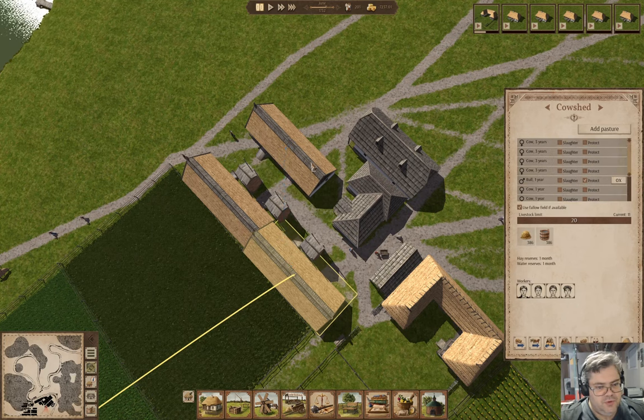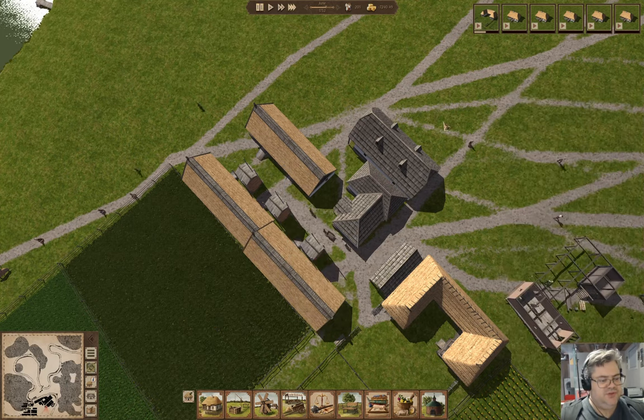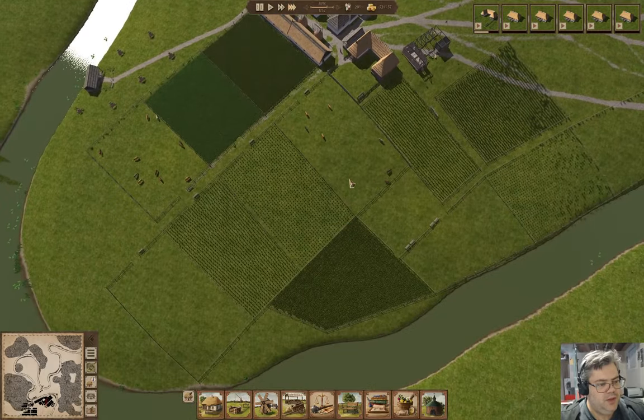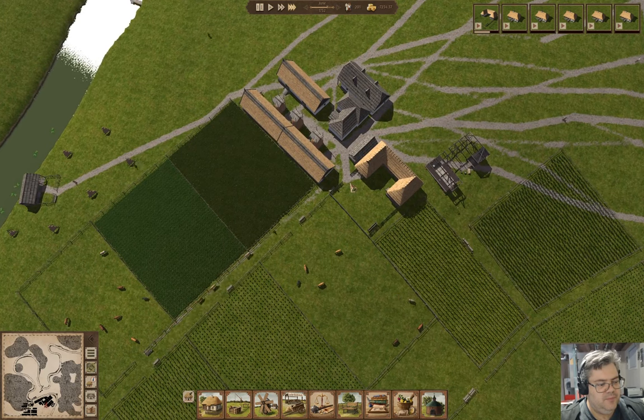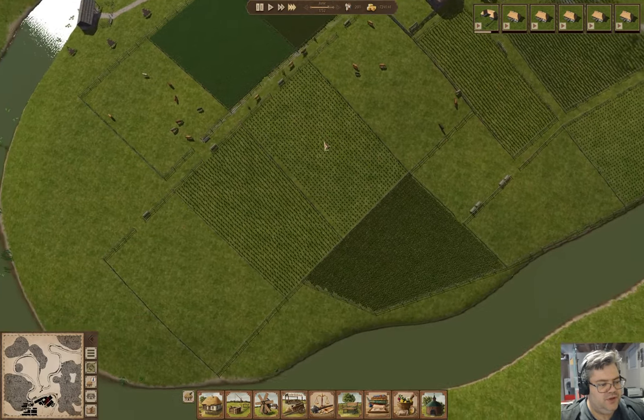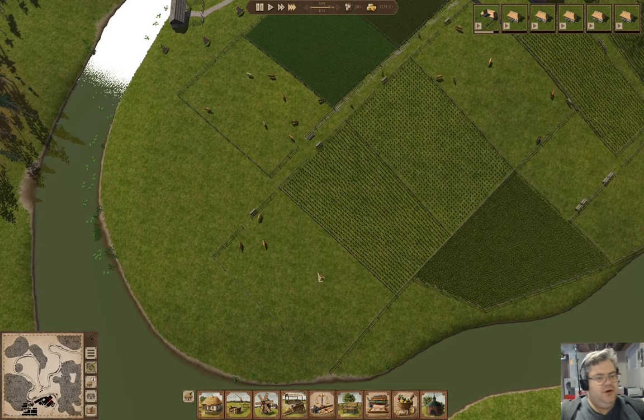We can move cattle over there, and there, and there. That gets us the necessary livestock in there to get started. Now three fields are operating.